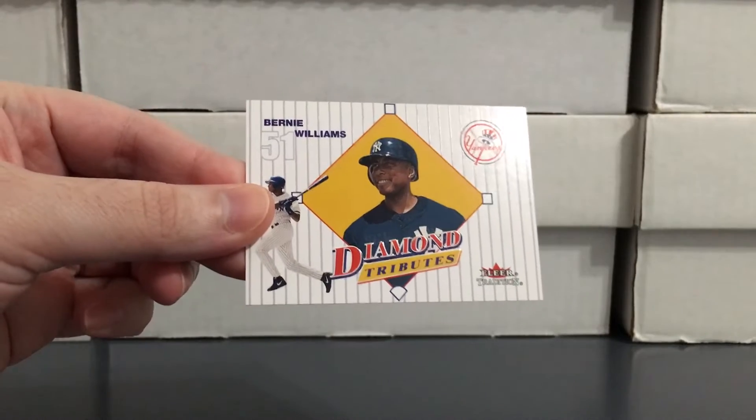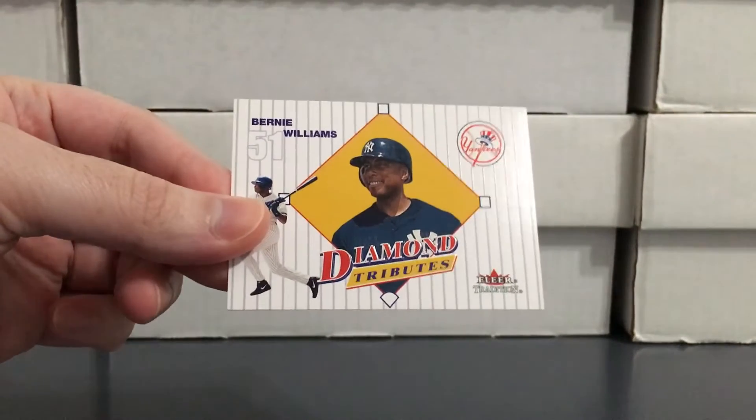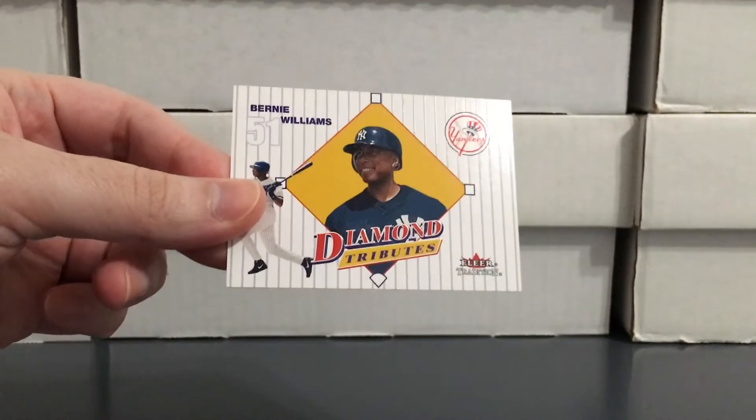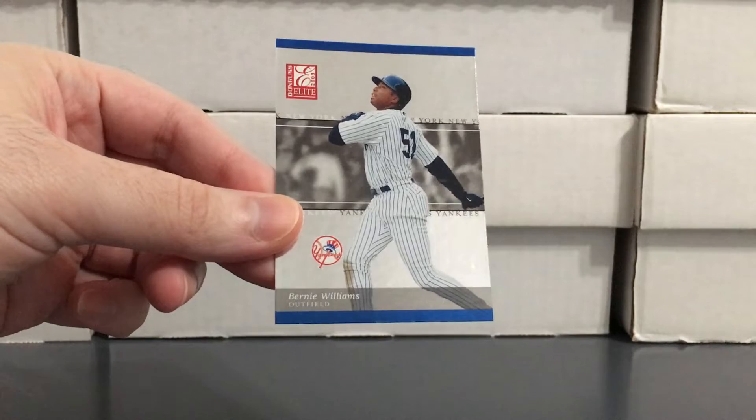Here's one of the inserts that were in there — 2001 Fleer Tradition Diamond Tributes. For the longest time I thought I had this card, but it turns out I had a Derek Jeter like this, not a Bernie. That's where Trading Card Database is really helping me out, because as I'm entering cards in there and browsing through, I can get a better sense of what I have and what I don't.